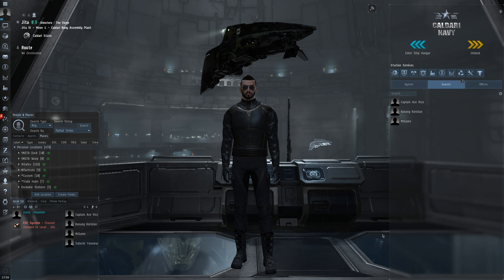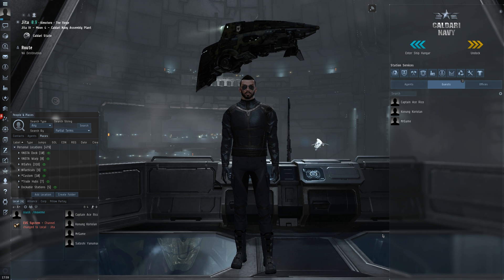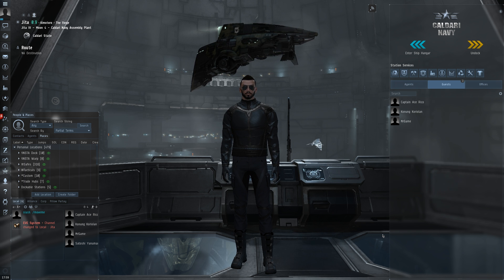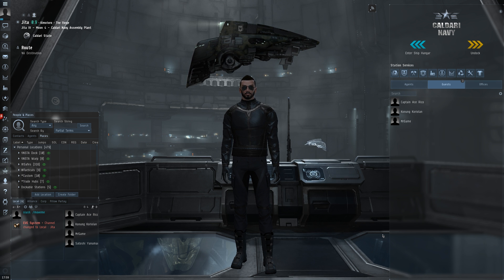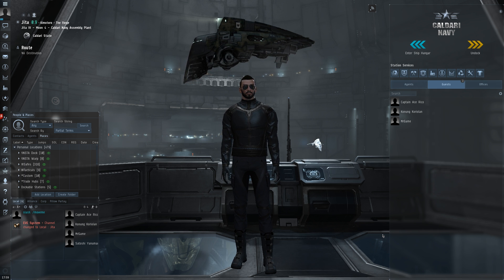I remember being completely and utterly lost the first time I attempted to fit one of my ships. As someone who is completely brand new to the game, you just have no idea what you should be fitting, or even what different parts and modules are called and where to find them. So how do we go about starting to fit ships? Well, this is one of the things I was actually really excited to get into when I first started playing EVE — the idea of designing your own spaceship, putting different parts and weapons systems on it. All of that sounds really exciting to a new player.